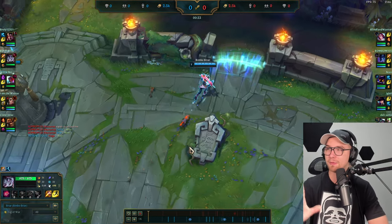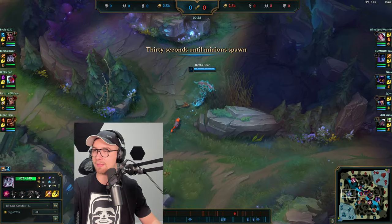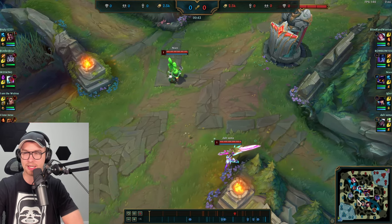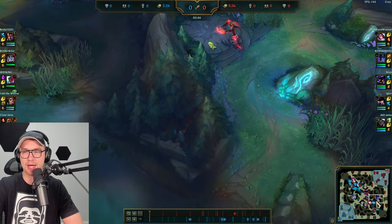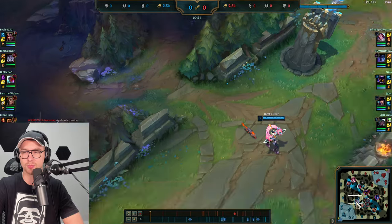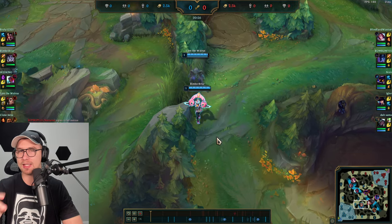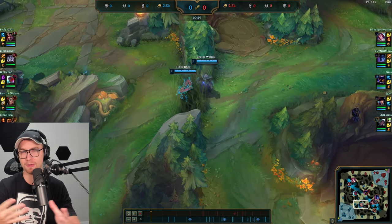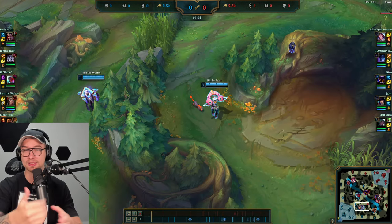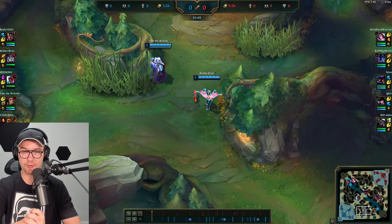From the very start, pathing is going towards the top side of the map, and we'll see why shortly. We can see the enemy team is setting up at blue buff — Nocturne, which is a very standard start for him. Briar is walking towards red buff at about the 50-second mark because he wants to be active in case of an invade and wants information on the blue side.